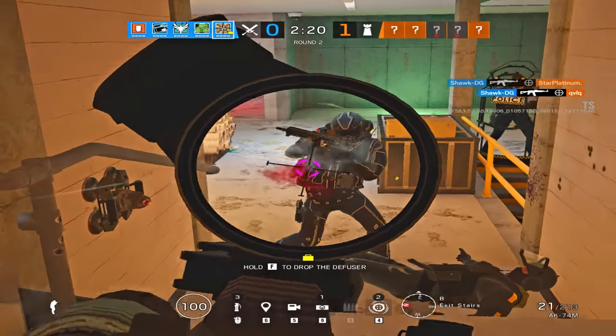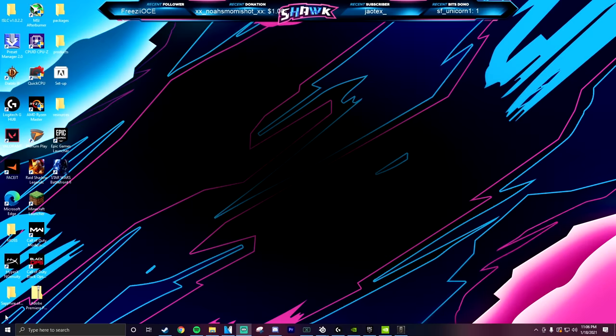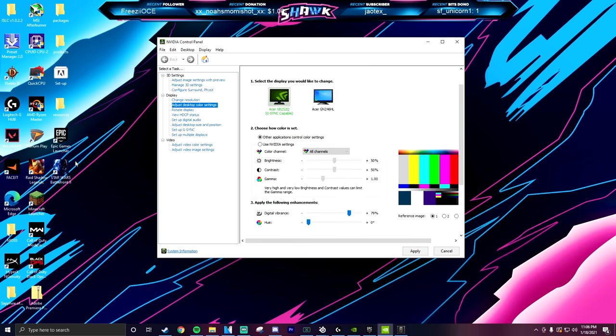There are a few other things you can do on top of this as well. Personally, I like to turn my digital vibrancy up in my Nvidia Control Panel. To access that, go to your desktop, open your Windows search bar, and type in Nvidia Control Panel. Open that up to where it says Display, and then under that click on Adjust Desktop Color Settings. From there you'll see your monitor or monitors. If you have multiple monitors, you can click on which one you want these settings to apply to. Personally, I set my digital vibrancy to 75% and my hue to 0. After you change any Nvidia Control Panel settings, be sure to hit Apply so that your changes are actually saved and go into effect.